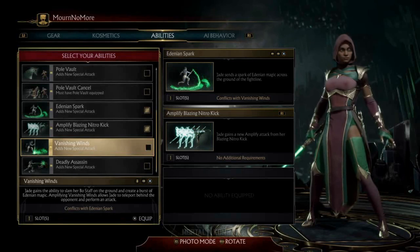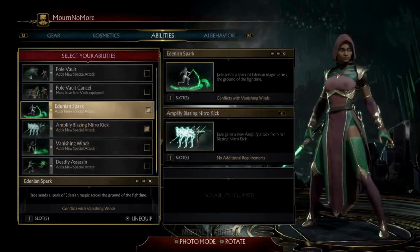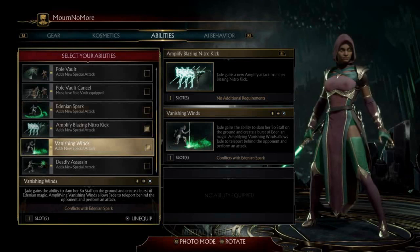Denian Spark conflicts with a move called Vanishing Winds. When I say they conflict, it's because they are the same in terms of inputs. That's actually another mistake on the move list — Denian Spark is, in reality, down back three, which is the same as Vanishing Winds.